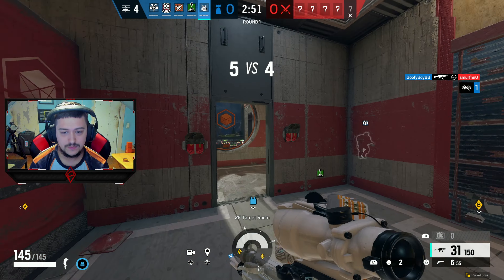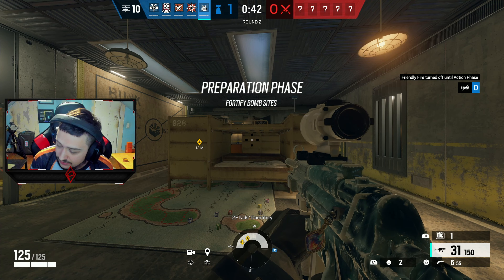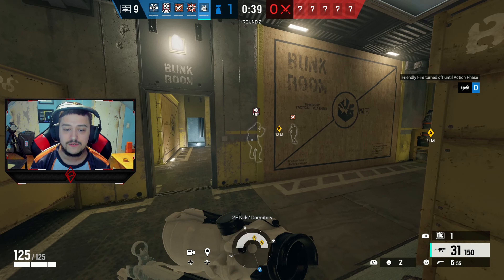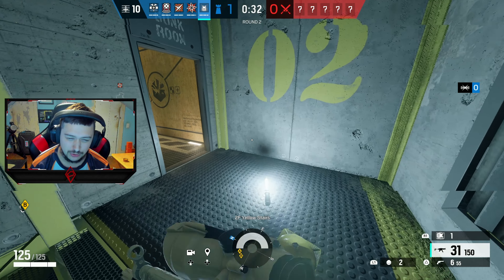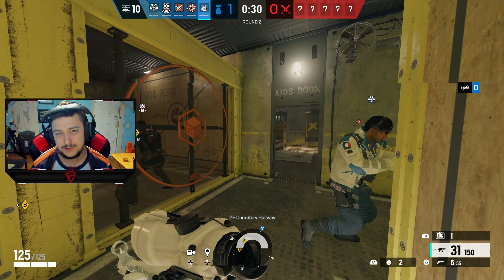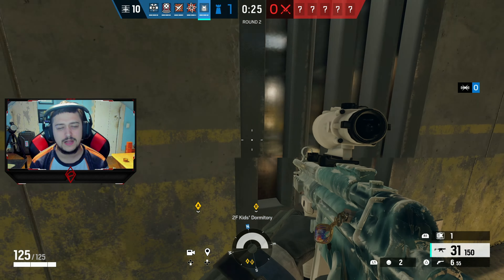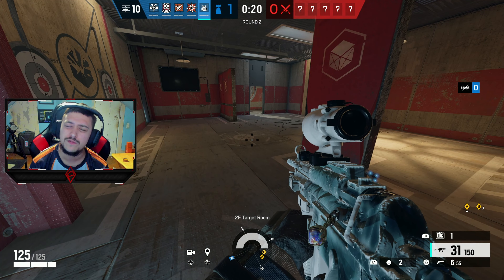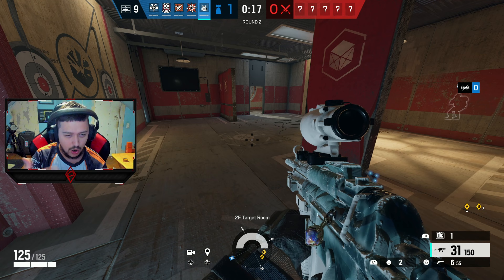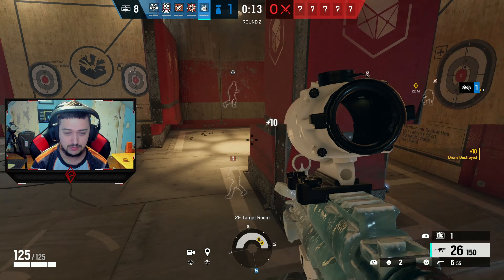The new weapon being introduced in Operation Twin Shells looks like a new assault rifle or marksman rifle — something of the sort, could be either or. The reason why I think the gadget will feature moving decoys is because they've released a trailer showcasing Jackal being able to track the footsteps of these robots. That leads me to believe you'll be able to send them out and they'll move around, sort of like how Mirage moves in Apex Legends with his holograms.